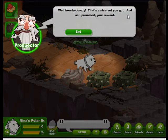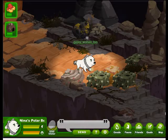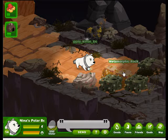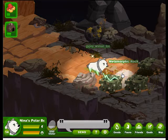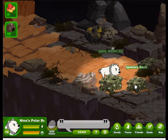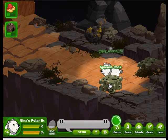Well, howdy-dowdy — that's a nice set you got. And as promised, here's your reward. So we found the rare ore. We can go back to the goal station — whoa, those rocks kind of pop right up in your face! We can head back to the goal station and take that again anytime and get rewarded for finding three more of the rare ores.